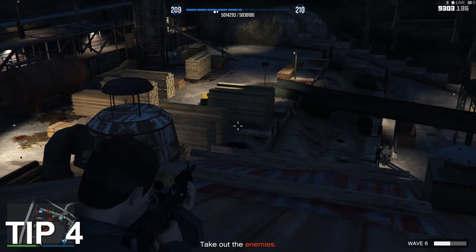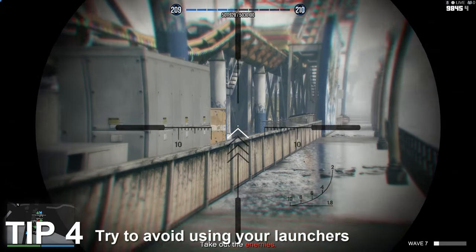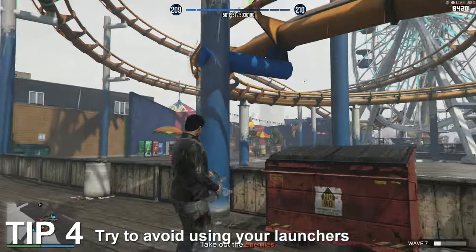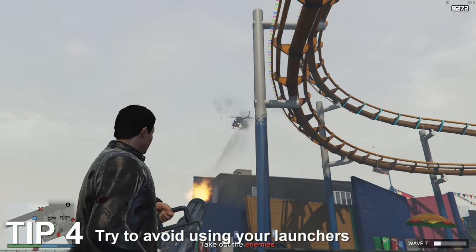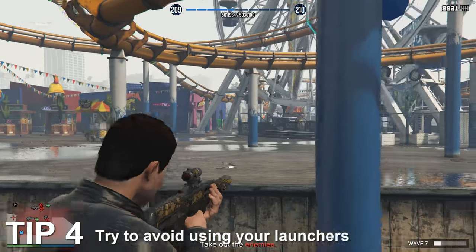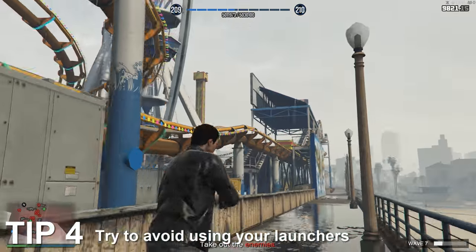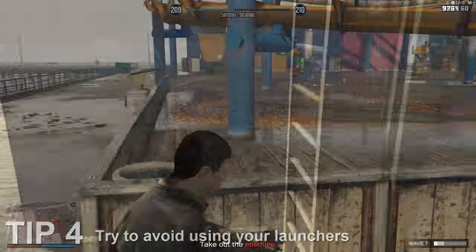My next tip is to avoid the use of rocket launchers, more specifically on vehicles. Unless you're really good at leading your target with rocket launchers and can confidently take down a helicopter with just one attempt, then go ahead. Otherwise, I would just recommend shooting in the cockpit area of the helicopter with a machine gun and taking out the pilot. You should also make sure you don't tunnel vision the aircraft, because as you're taking on aircraft, you're taking your focus away from the guys on the ground that are trying to kill you. In the later rounds they're going to be using the likes of miniguns, so you really do have to watch your back when taking out helicopters.